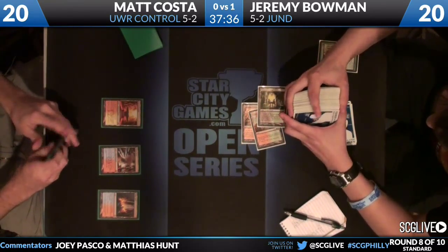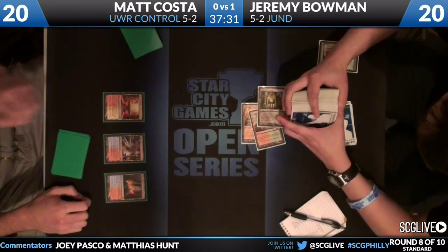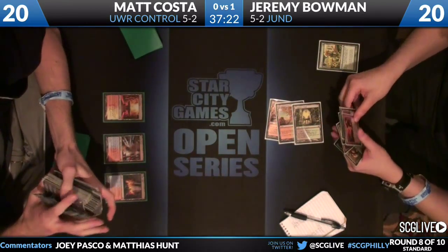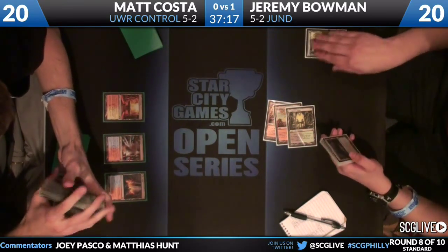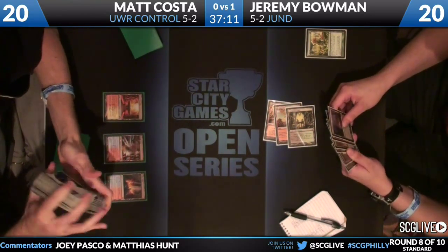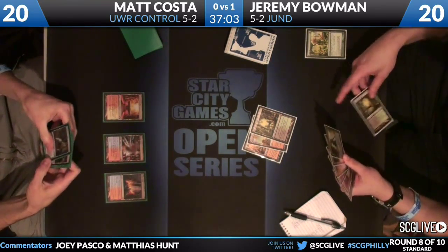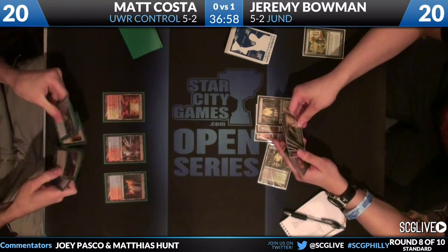This is the hand Costa has kept - it's pretty good in the matchup. He has at least two more lands. He doesn't seem to have much spell action but he doesn't need too much as long as he has a Sphinx's Revelation or even just Think Twice. Matt plays a Sulfur Falls and passes. On Jeremy's side we can see he's boarded in Vraska - Overgrown Tomb from Jeremy and he passes back.